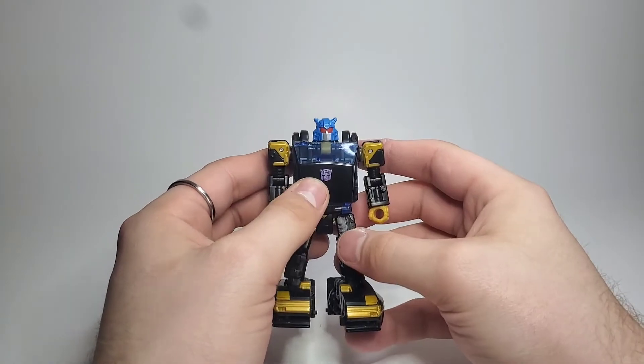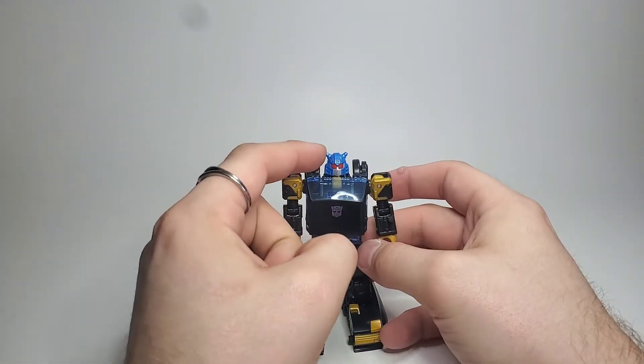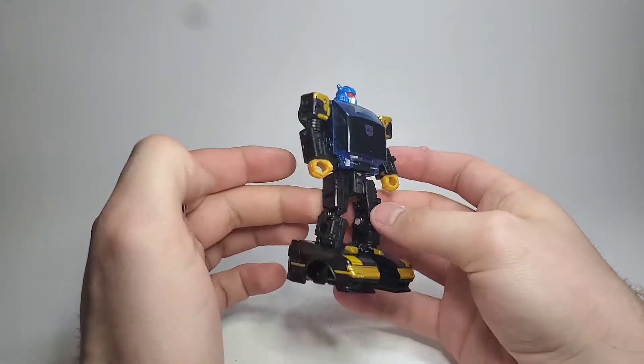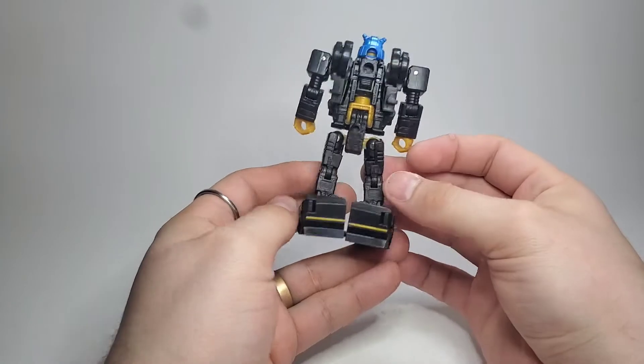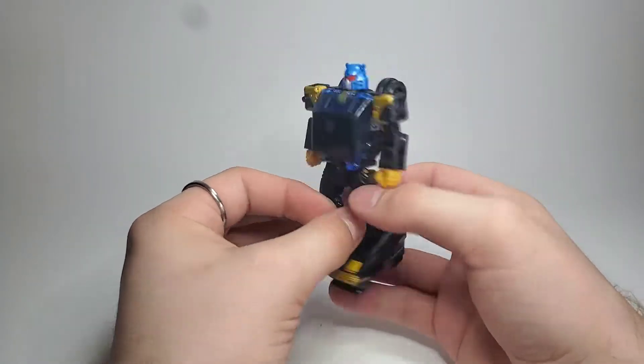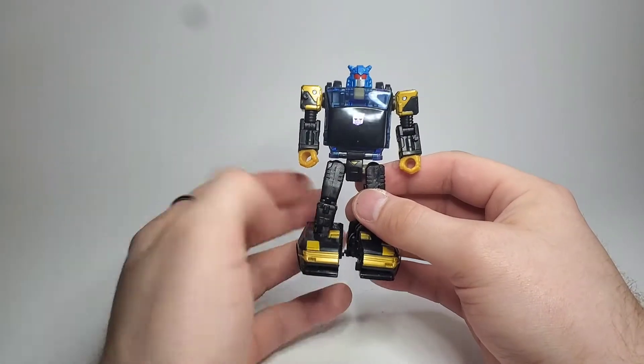This guy is just a repaint of the Earthrise Cliffjumper — different head, but he transforms exactly the same as him, the Buzzworthy Bumblebee, Bug Bite — all of them. It's the same transformation.